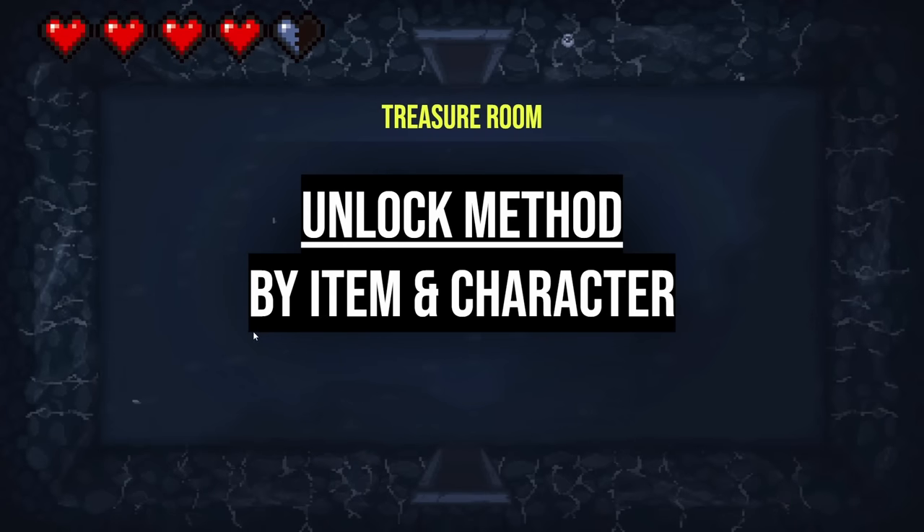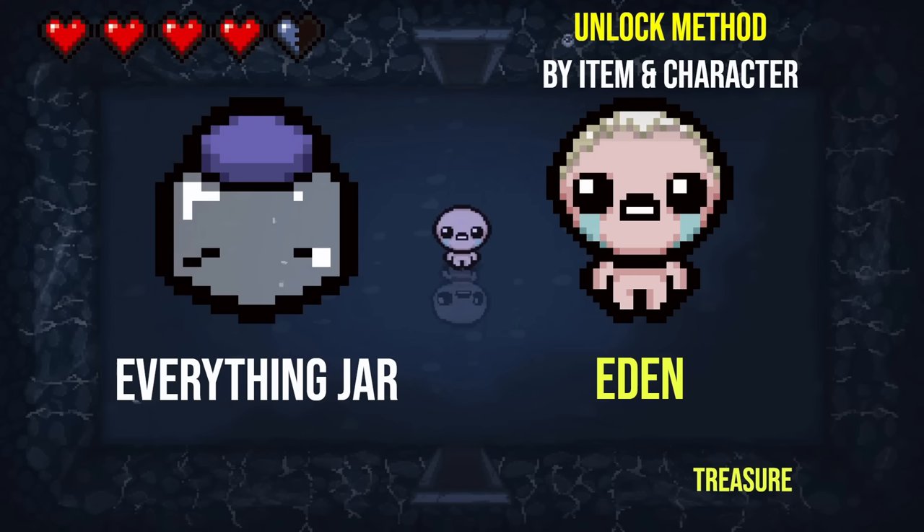We're moving into the treasure room. This one is a bit different — I'm going to be showing you both the item and the character it unlocks, but you need to let me know the method of which you unlock it. So Eden and Everything Jar — what ending does Eden need to get to unlock the Everything Jar? I wish I knew the basics. I'm going to say something like the Hush fight.